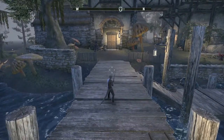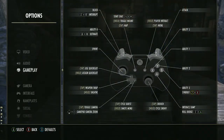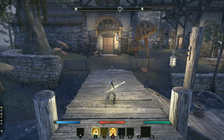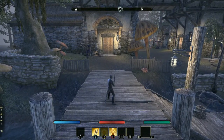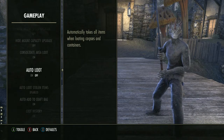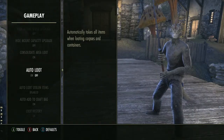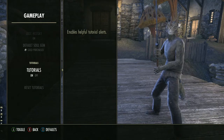Ground casting abilities — I always have this on. What it means is that if you have an AOE ability and you hit the button, the ability goes off immediately. If you turn it off, you'll have to hit the button twice. Auto loot is preference — it lets you either pick everything up immediately or browse through it. Loot history is also preference. Tutorials — if you're new, keep them on for a bit.